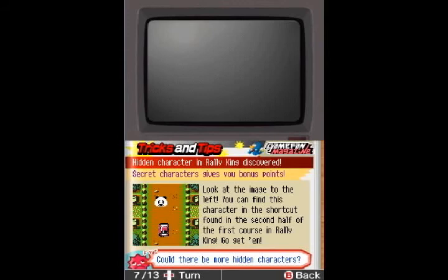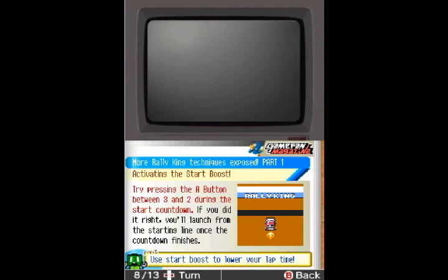You find this character and the shortcut found in the second half of the first course in Rally King — go get him! Could there be more hidden characters? Probably. And then there's a Start Boost: if you hit A between 3 and 2 during the countdown, you will get a quick boost, much similar to the Drift Boost you can get.